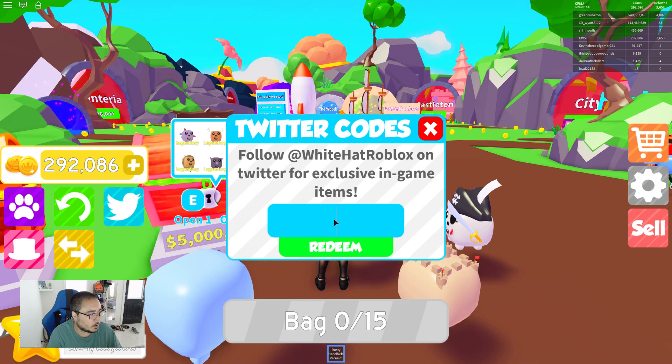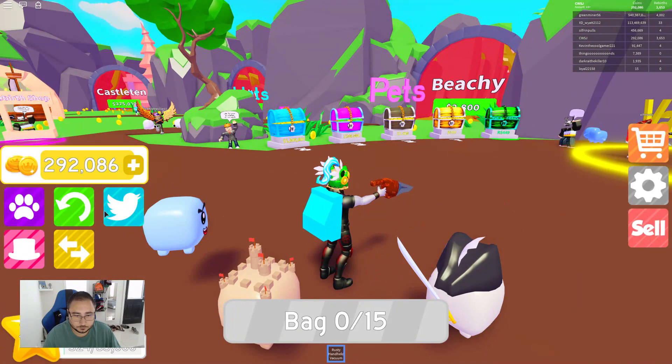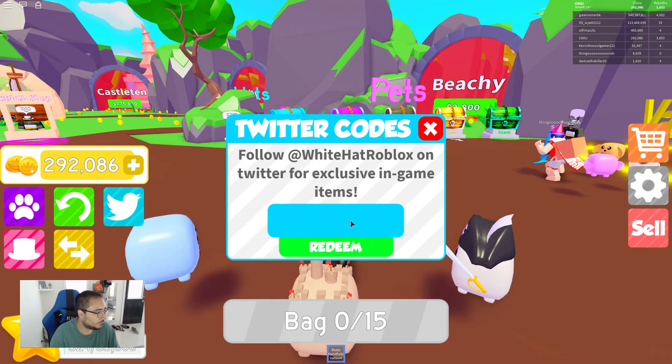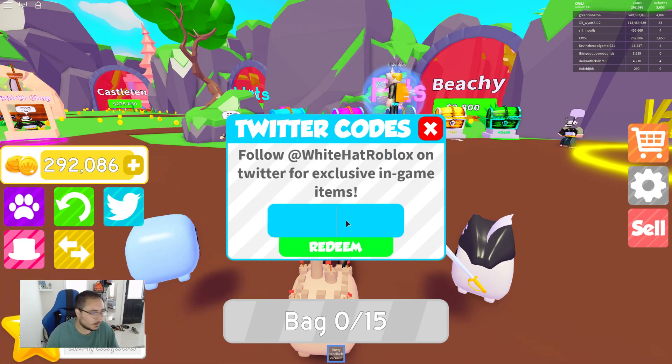The first code is 'release' — this is supposed to give you 25 coins. Code already redeemed. The next code is 'bug fix', which is supposed to give you 25 coins. Code already redeemed. The next one is 'cool pup', which is supposed to give you a puppy. Code already redeemed.